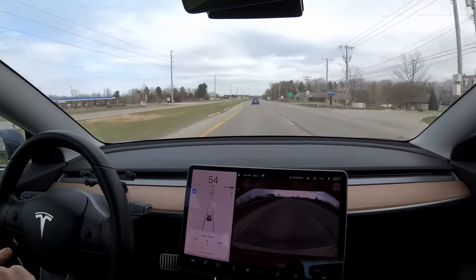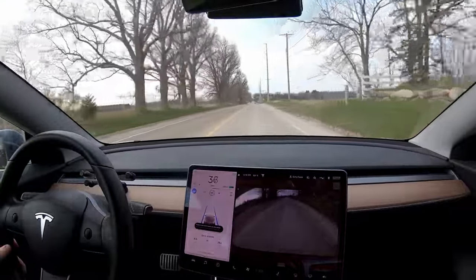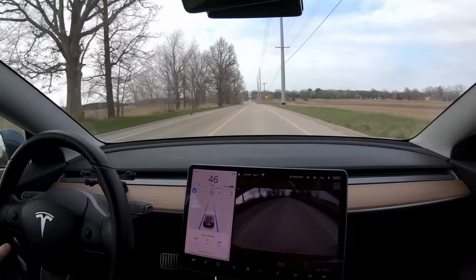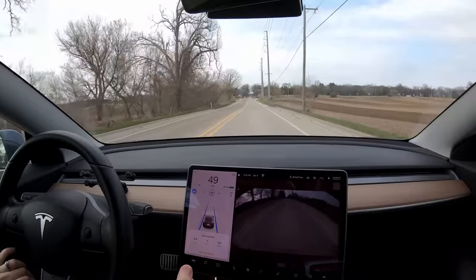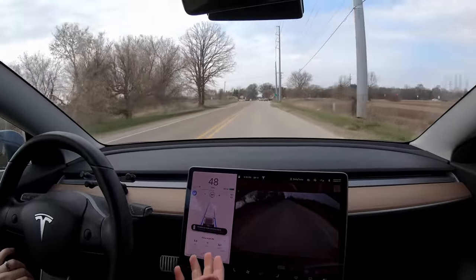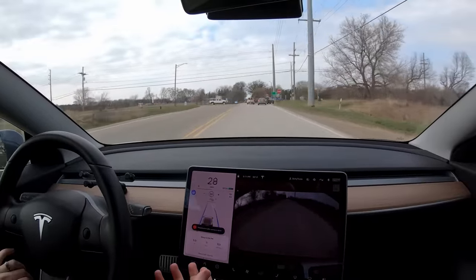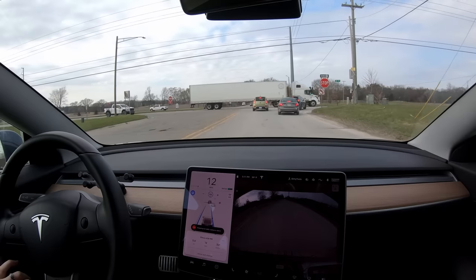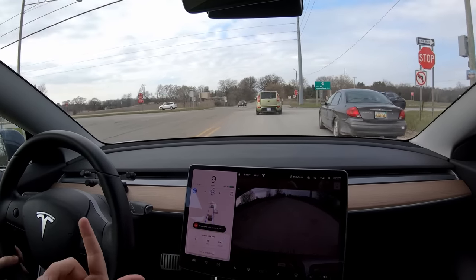Coming up to these double stop signs, speed limit set to 50. There will be some cars ahead of us — it'll give us a good chance to test this. Not detecting anything quite yet — stopping for traffic control, seemed a little late to detect it, but the braking was perfectly reasonable. And see — it keeps moving the line back and forth — it's gonna go right through this stop sign.